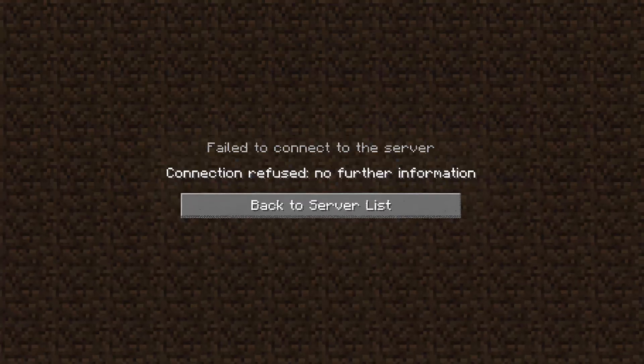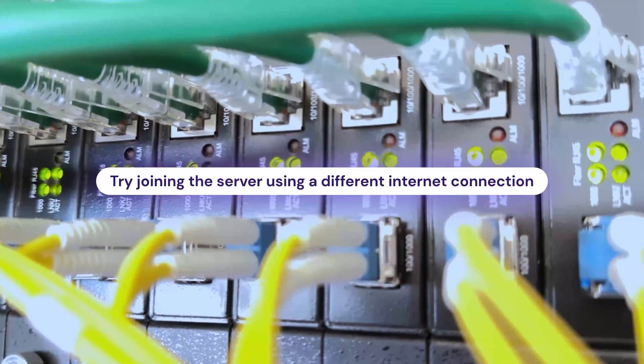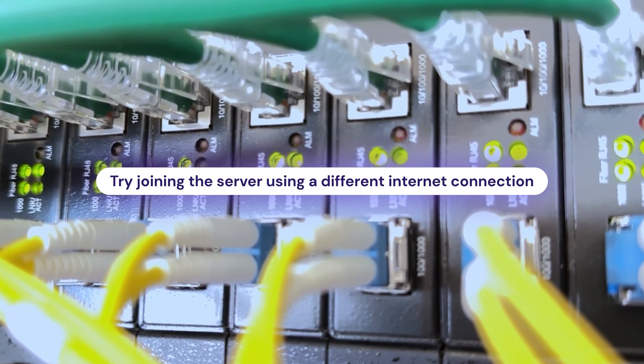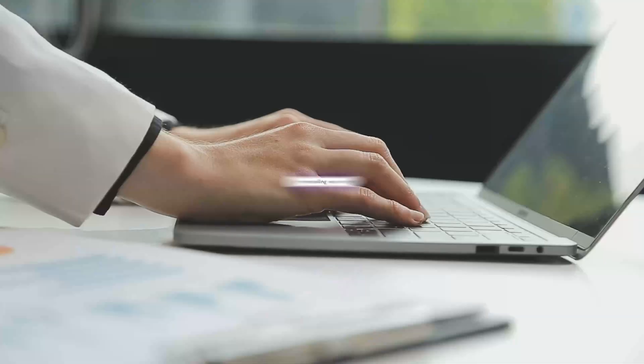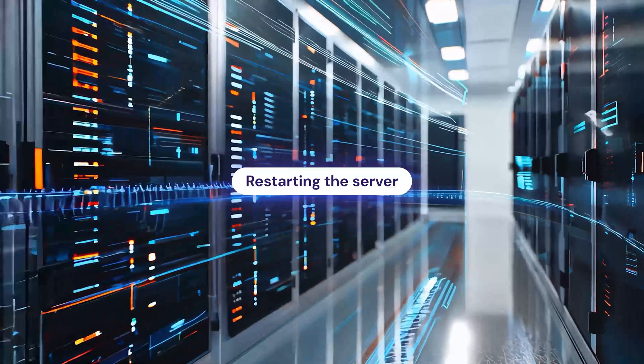Another really common issue is the connection refused connect error. This usually means that your connection request is just being blocked or dropped by the server. To fix it, try joining the server using a different internet connection — sometimes it's just a network issue on your end. If that doesn't help, check your firewall settings and make sure Minecraft and your launcher are added to the exception list. And if none of that works, try reinstalling your client and restarting the server altogether — that often clears up any misconfigurations.